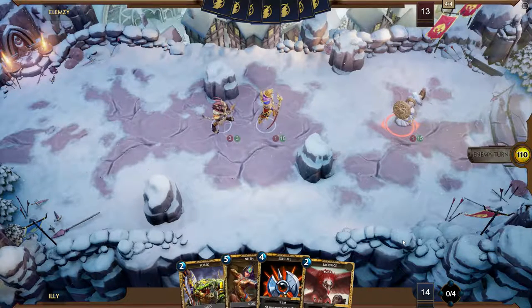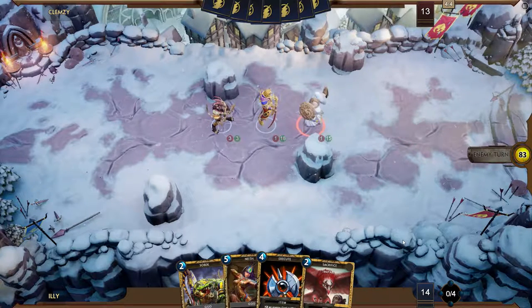Regardless, he doesn't have enough mana for that. So he has multiple options — he might have Brute and Aphra. Here comes the Brute, then, because he moved up.